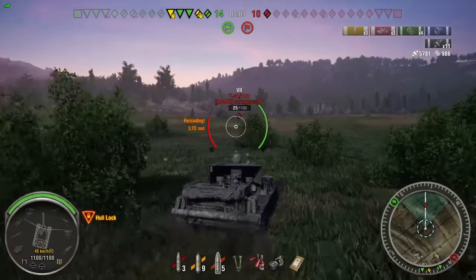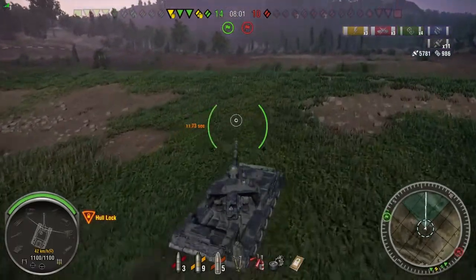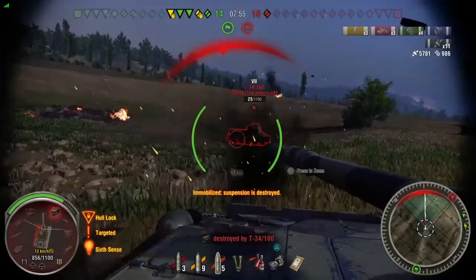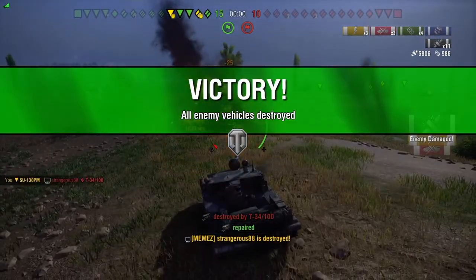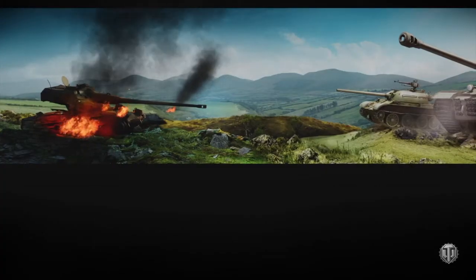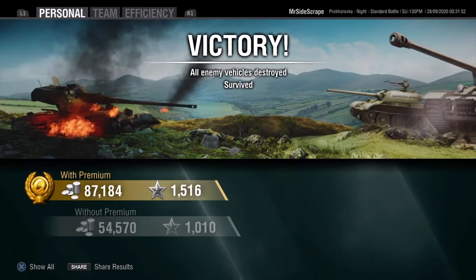Now I've decided, because I'm in full health and it's the last tank left alive — me being me, you all know what I'm going to do here. I've decided I'm going to go for a ram kill. All I need him to do is not track me. So what do you think is going to happen? Oh, he tracks me. I had high explosive loaded, because I knew even if I missed him, I could probably still kill him on the amount of hit points he had. And thankfully, it did work. Just a bit of a shame I couldn't get the ram kill. He had to go and ruin it by tracking me.